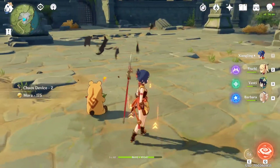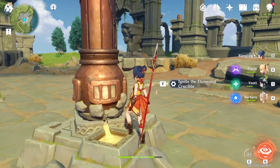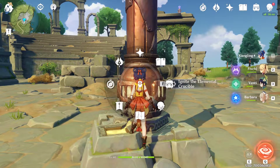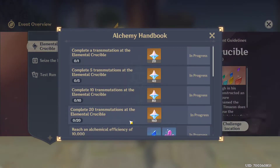After listening to him, you have to fight and kill a golem, and then you can start the event. Before pressing start, here's an important tip: click again on the event menu and you can now click on the Alchemy Handbook, which shows you all the rewards.